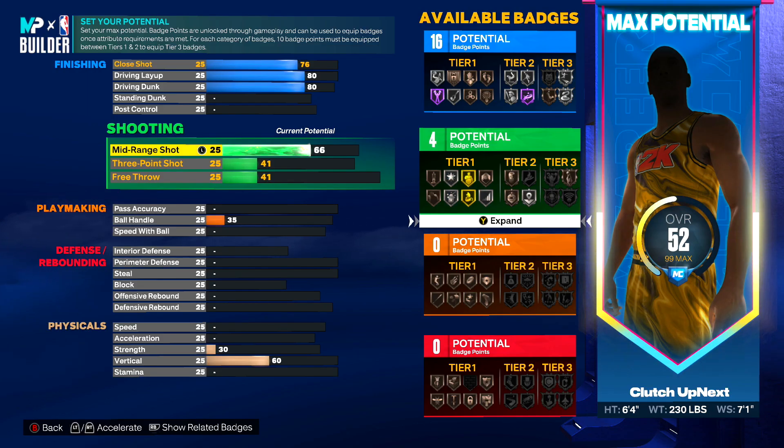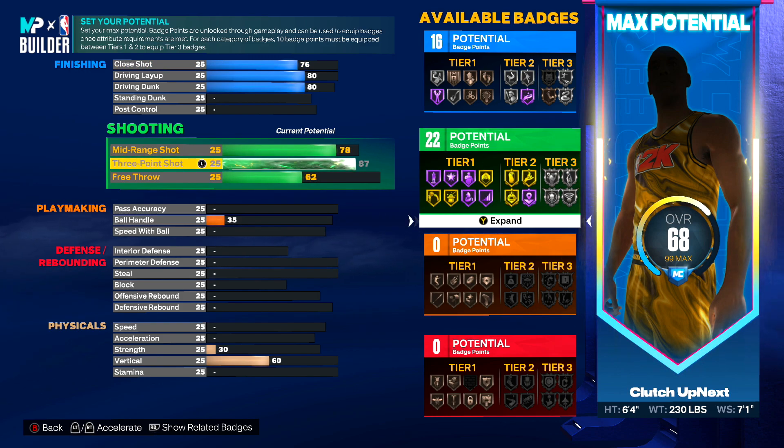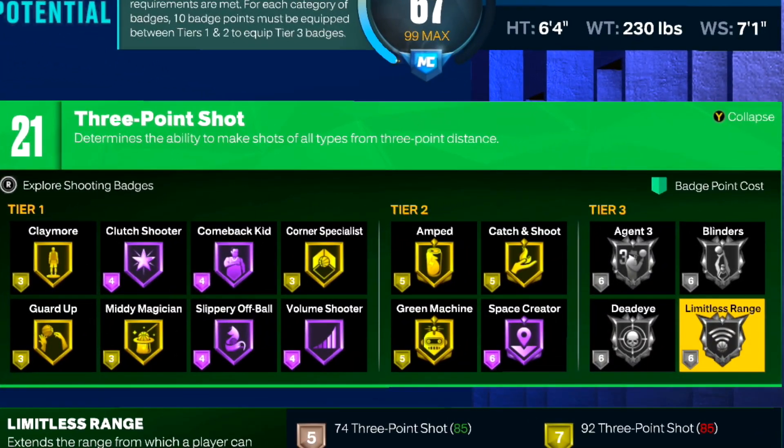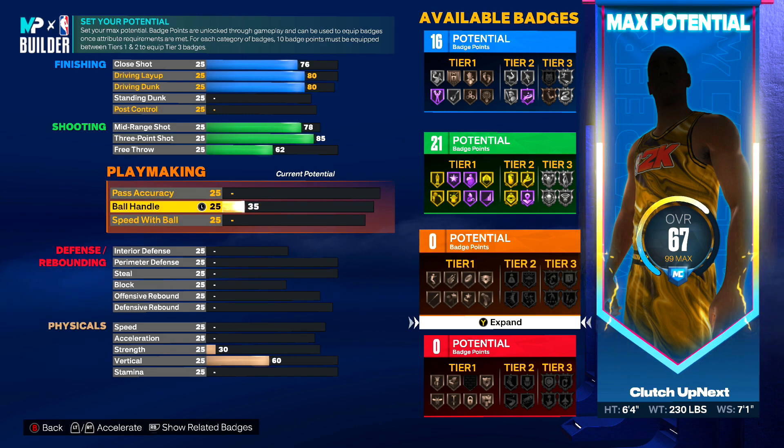We are going to upgrade our mid range shot to a 78 and then our 3 point shot we're going to bring to an 85. The most important badge I'm looking for in this category is our limitless range. You guys are going to want to use a lot of silver and gold badges this year. Hall of Fame badges are great, but with the badge layout this year it eats up too many badge points — it's simply not worth it.